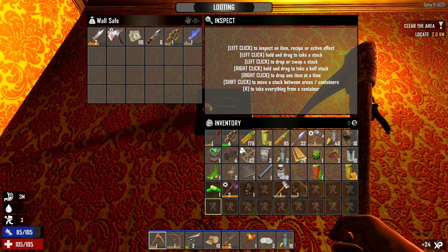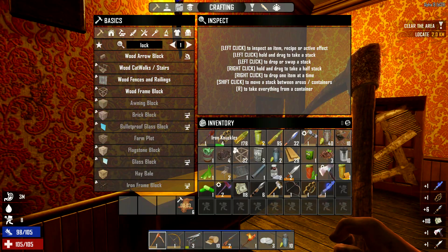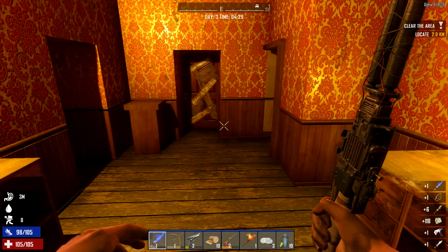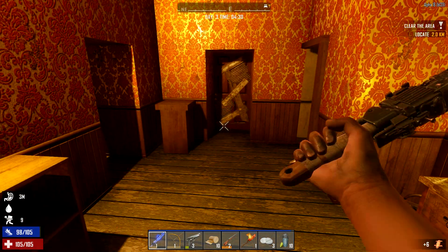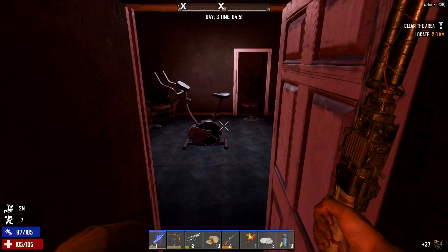Iron knuckles — what did we have, brass? No, we didn't. That's one of the new ones. I shouldn't have the power. Give me a zombie right now! I don't feel like I've got to the loot room yet.